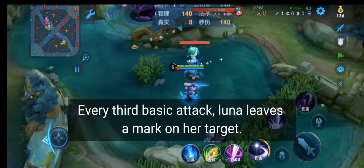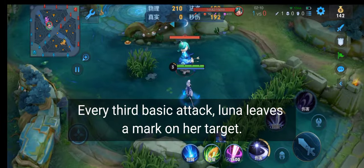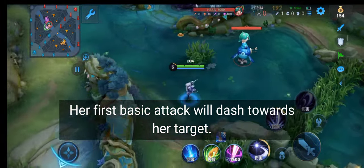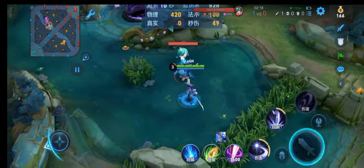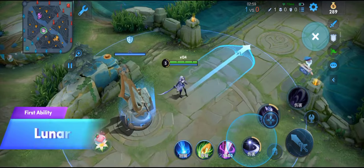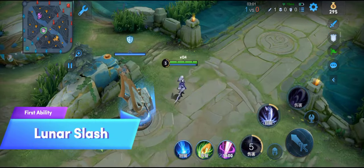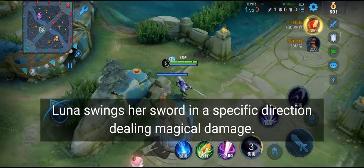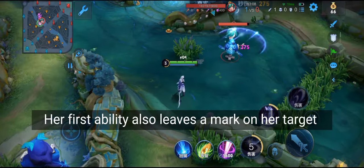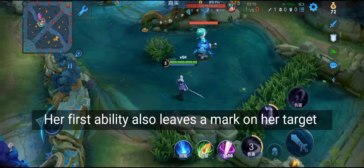Every third basic attack, Luna leaves a mark on her target. Her first basic attack will dash towards her target. Luna swings her sword in a specific direction dealing magical damage. Her first ability also leaves a mark on her target.